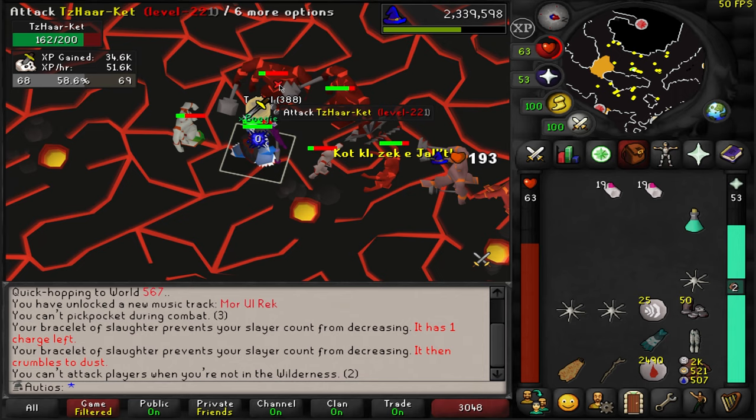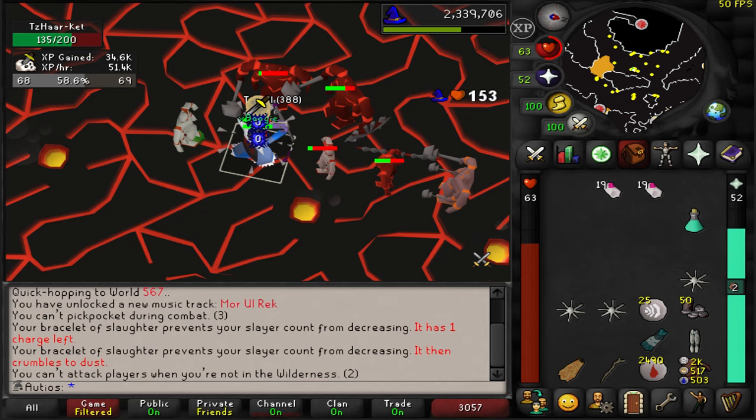How many charges does it come with? Only four. We ended the last episode with getting a Tazar task for Slayer. We are still on the Slayer grind.